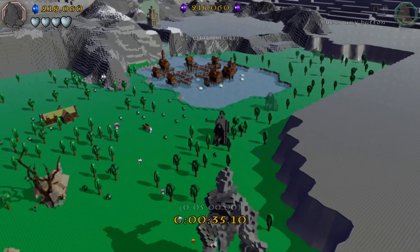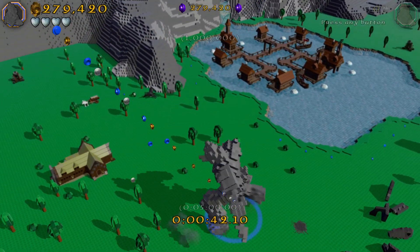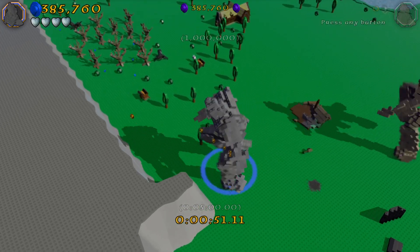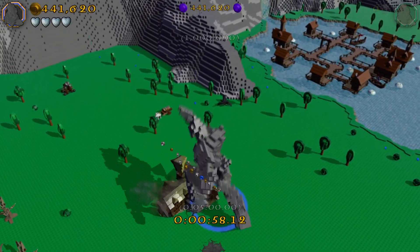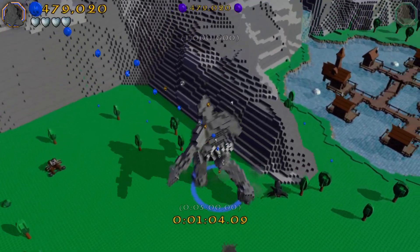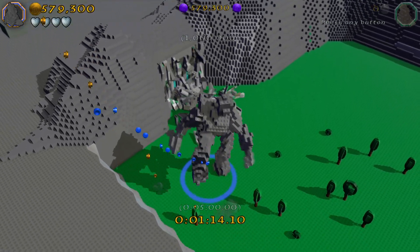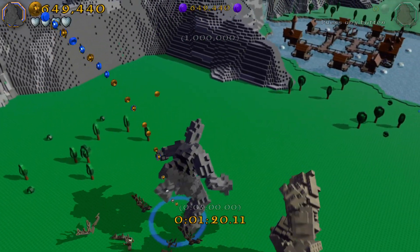The whole idea of the bonus levels in these games is to create a real life-size Lego version of the world that you're playing in. So currently we are in Lego Hobbit, and the whole idea of this bonus level is playing as stone giants and destroying everything in a real life-size Lego world of The Hobbit. You can see we're just charging through right here — I think that's supposed to be maybe Erebor, though I might be wrong.